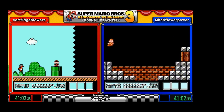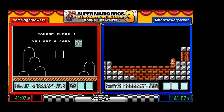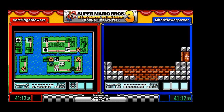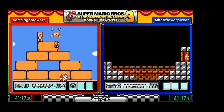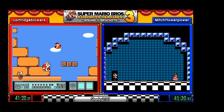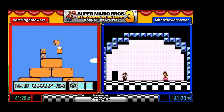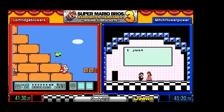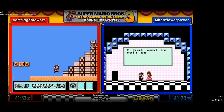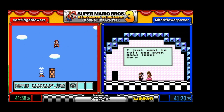Down goes Bowser! Mitch is waiting for the door to open up, and then he has completed his run. Get your GGs out for Mitch finishing with an SRL time of 41 minutes and 19 seconds — good job by Mitch! He advances to the next round, which will be a best-of-3 match.